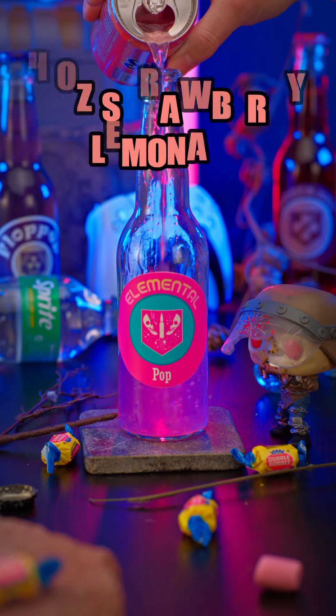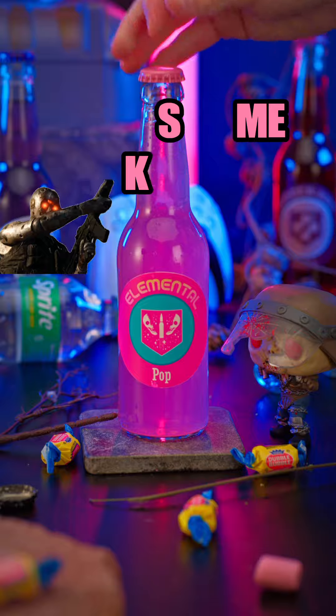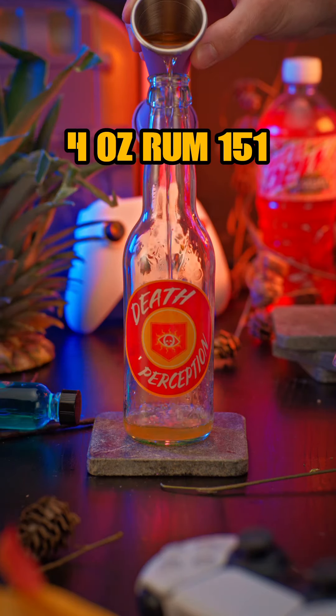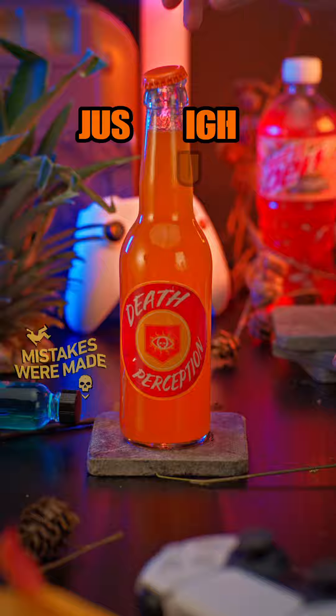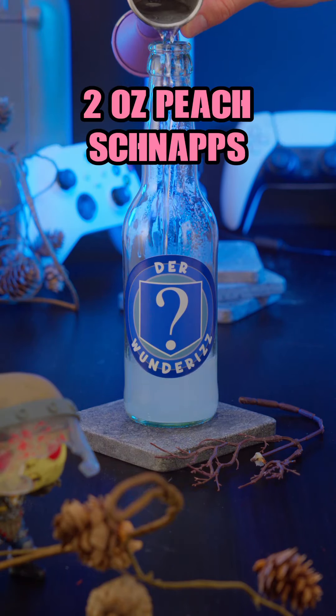How to make Elemental Pop. Begin with Bubblegum Vodka, Vanilla Rum, Strawberry Lemonade, and Sprite. It's elemental. How to make Death Perception. Begin with Rum 151, Pineapple Juice, and Live Wire Mountain Dew. The best perk jingle.